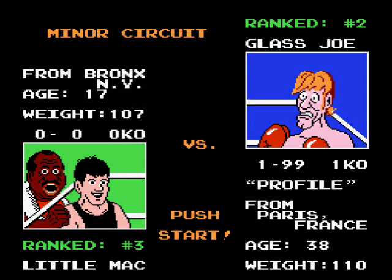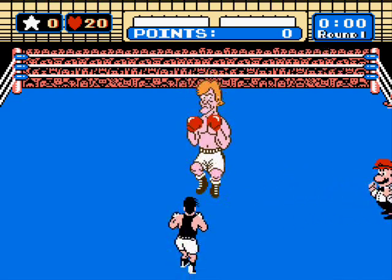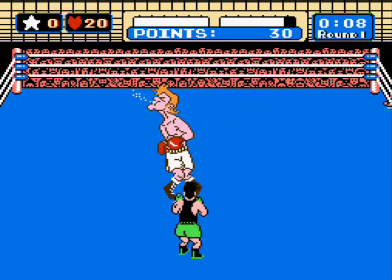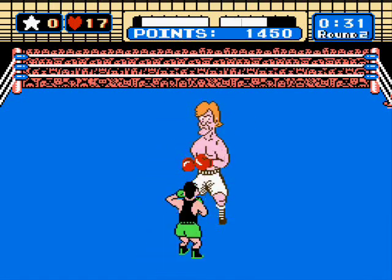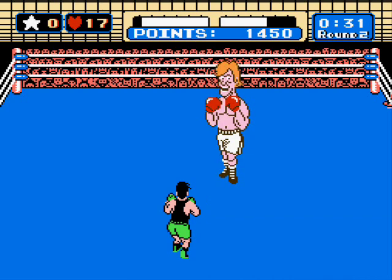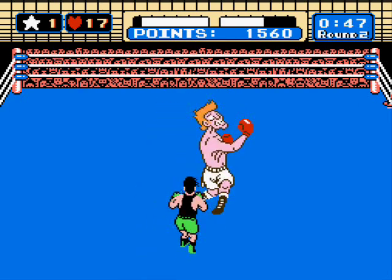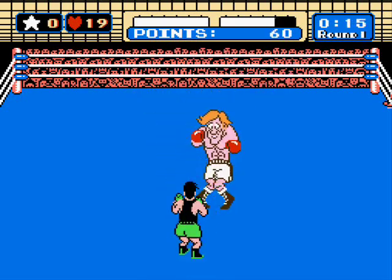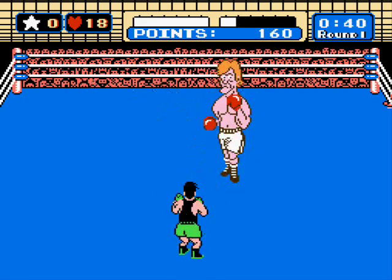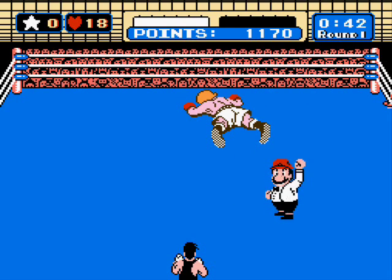Glass Joe is your first opponent, with a staggering record of 1 and 99. All he ever talks about in between rounds is retiring, so you're going to do him a favor and give him his wish. He just stands there most of the time. His pathetic offense includes a slowest-molasses hook, a jab every once in a while, and a weak specialty move that sees him back up, taunt you, then come crawling in with the same hook. Just dodge his supposed attacks, and if he's just standing there, throw punches at the area he's not blocking — he has virtually no defense. Hit him in the gut just as he makes it back to his stance and you may be able to knock him out.